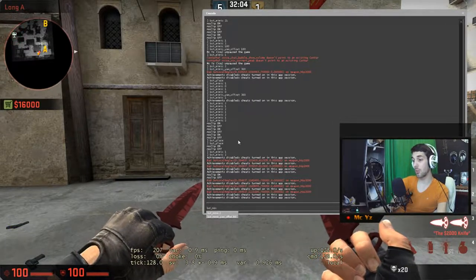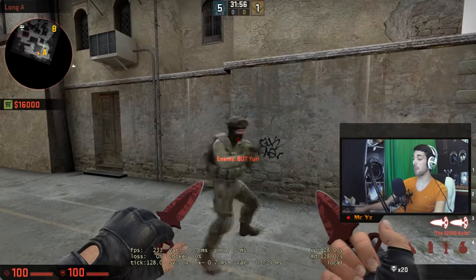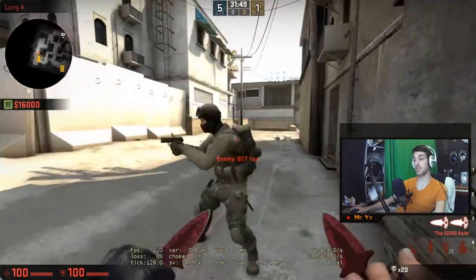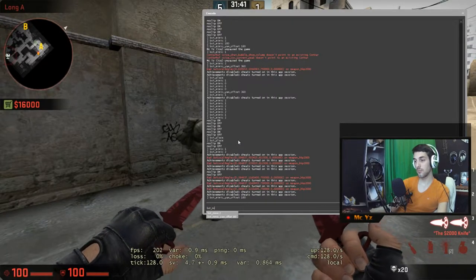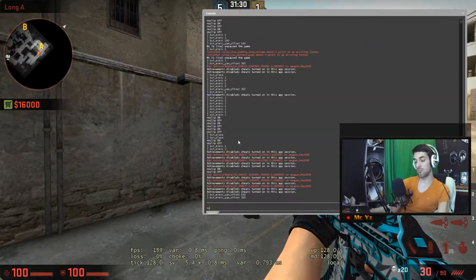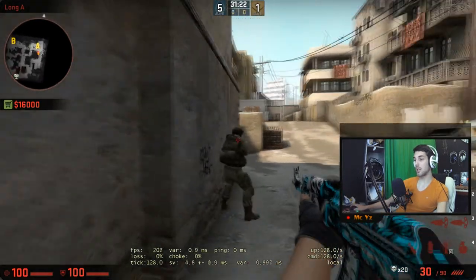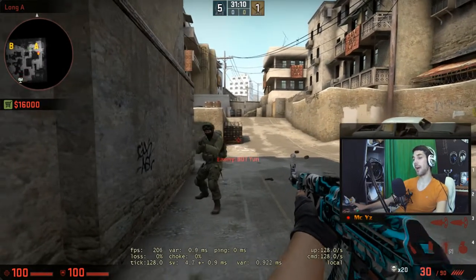I had the question a lot of times that a bot is tripping out when you hit bot_mimic two - he's going circles. Well, the reason it's doing that is because the bot_mimic_yaw_offset is still on 180. You need to set it on 360. If you hit 360, it stops moving and it will listen to the way you want him to. So now it's listening to me when I hit the bot_mimic_yaw_offset to 360.